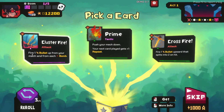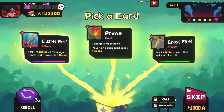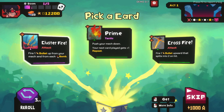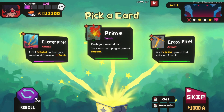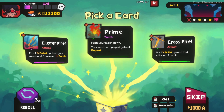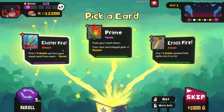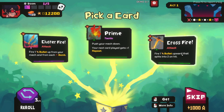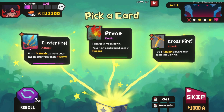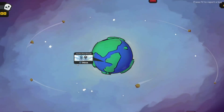Plus Fire: fire one bullet up from your mech and from each bomb. Push your mech down, your next card played gets plus one repeat - that's cool. Fire one bullet upwards that splits into two on hit - that's good as well. Let's go cluster fire! Let's go bomb man, bomb lady.